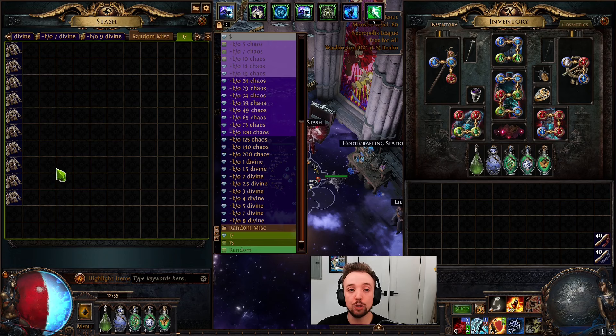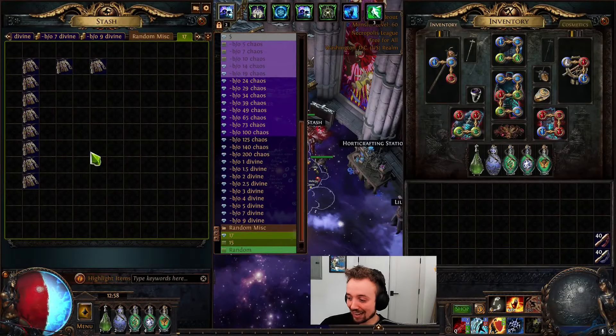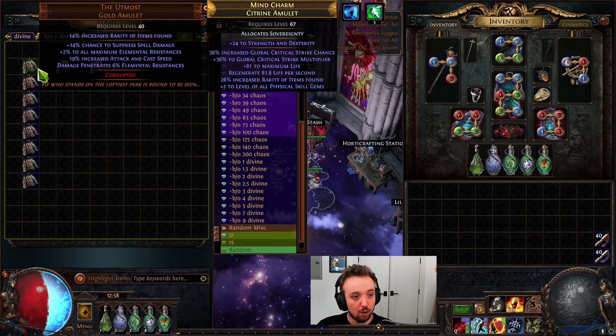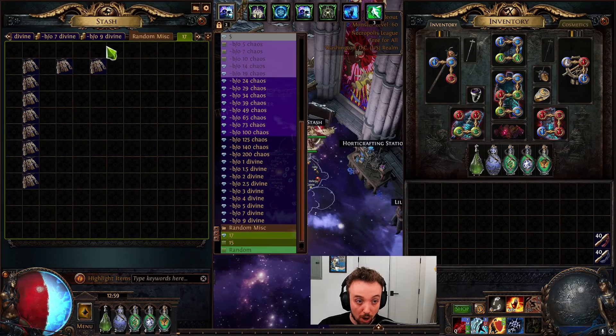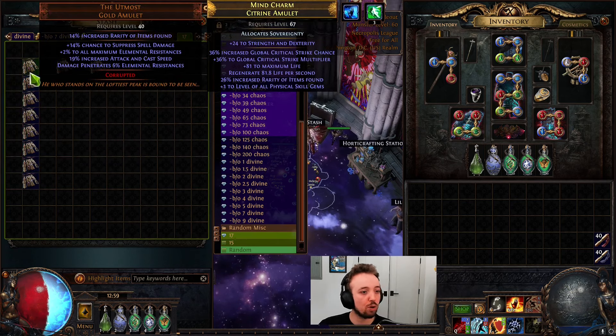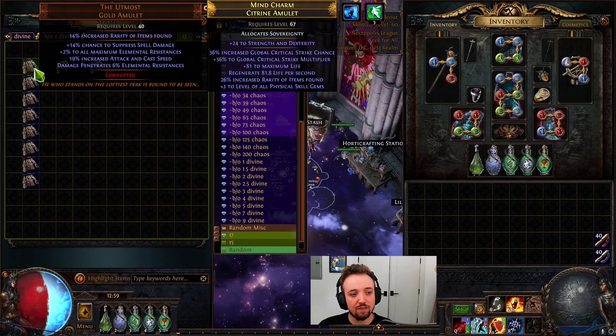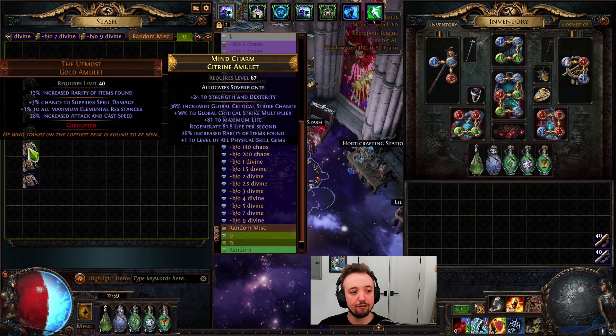Let me price check these — I'll bucket them, we'll do our best to see how we landed and I will be right back. Alrighty, we are back. Let's take a look at the results. We've got three buckets here effectively. This is like the three to five divine bucket — these are the mid rolls, the ones that are missing stats. Essentially, this is three to five divines, we're going to call it an average of four divines, so that's the majority here.